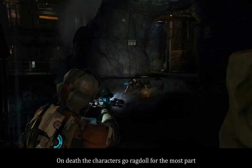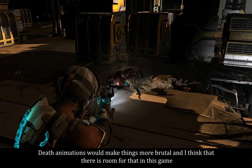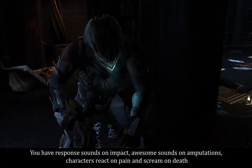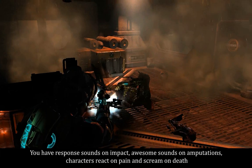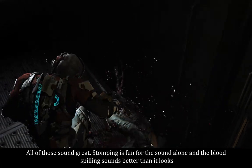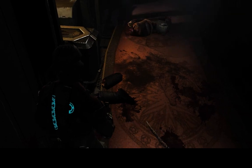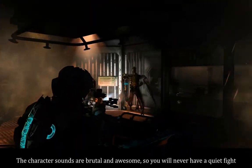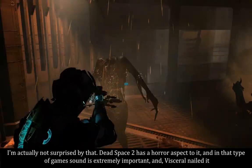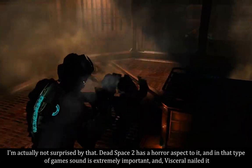On death, characters go ragdoll for the most part. Death animations would make things more brutal and I think there is room for that in this game. You have response sounds on impact, awesome sounds on amputations, characters react in pain and scream on death — all of those sound great. Stomping is fun for the sound alone and the blood spilling sounds better than it looks. The character sounds are brutal and awesome, so you'll never have a quiet fight. Dead Space 2 has a horror aspect to it and in that type of game sound is extremely important, and Visceral nailed it.